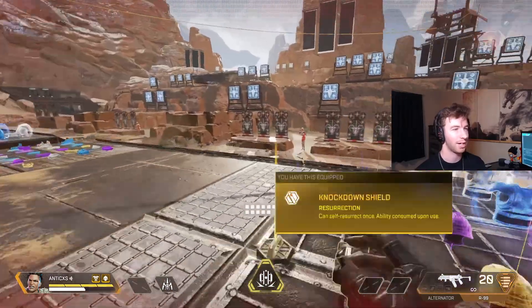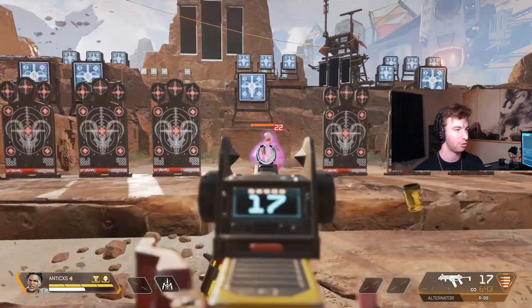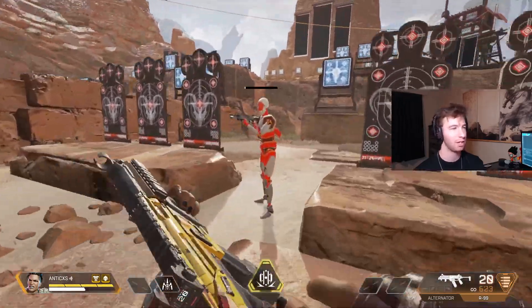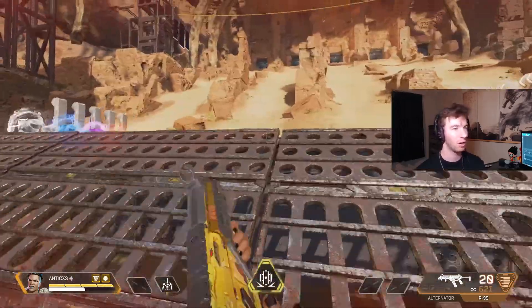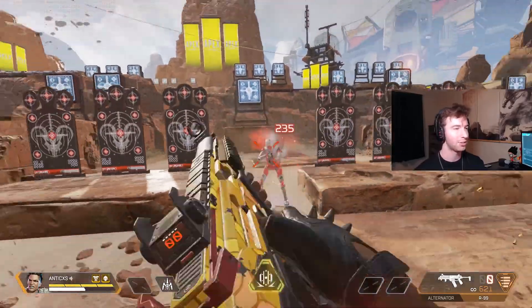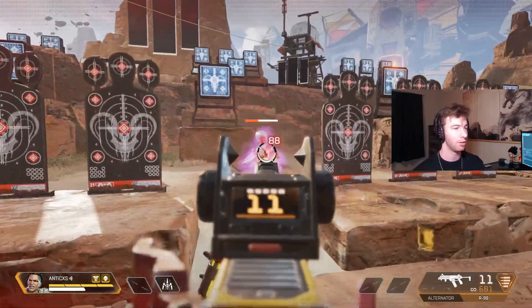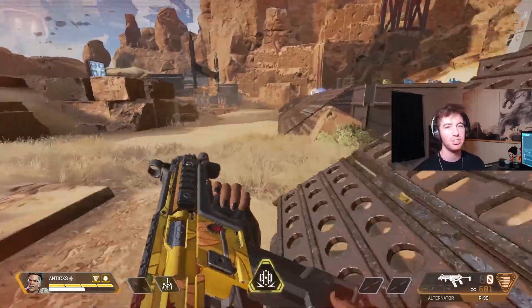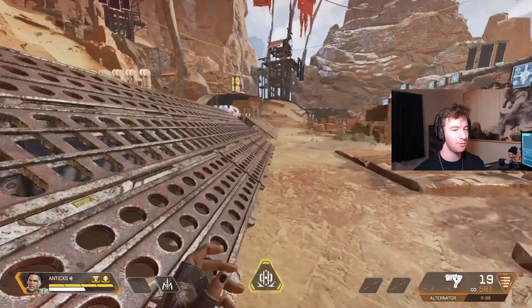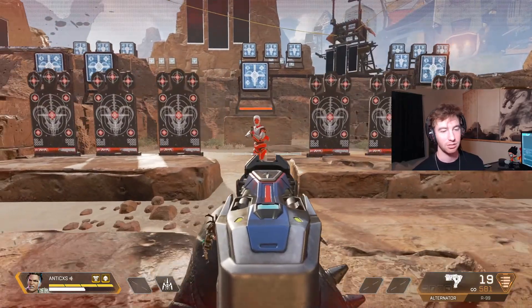For time to kill, we all pretty much know it's going to be the R99. It's been the king of quick time-to-kill since the game came out — obliterates health and shields. It's one of those guns where if someone sneaks up on you and releases a full mag, next thing you know your shield's gone and you're dead.